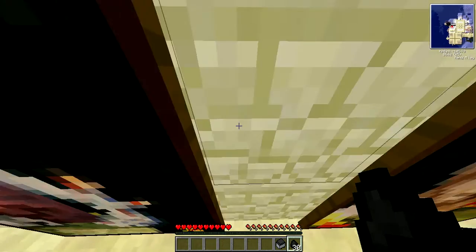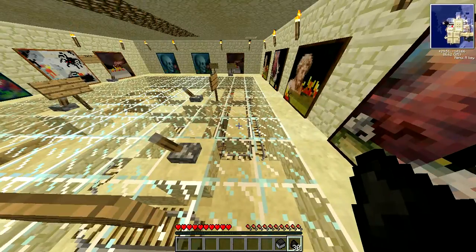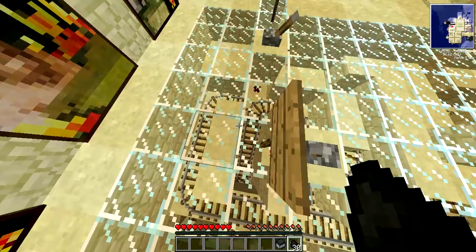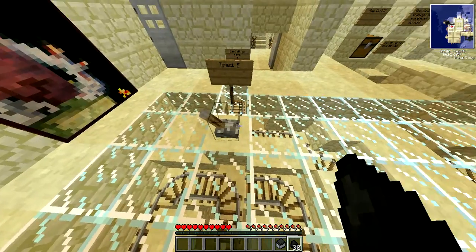Let's put track C on as well and track D on. See if we can get behind some more of these picture frames. No hints on track A. Let me see - yeah, I think that one needs to be off and that one needs to be off. I'm not sure, let's try it.